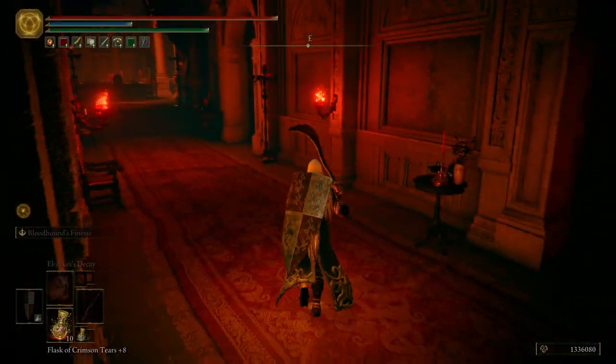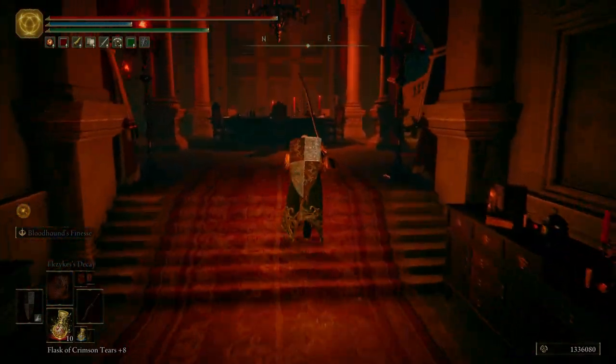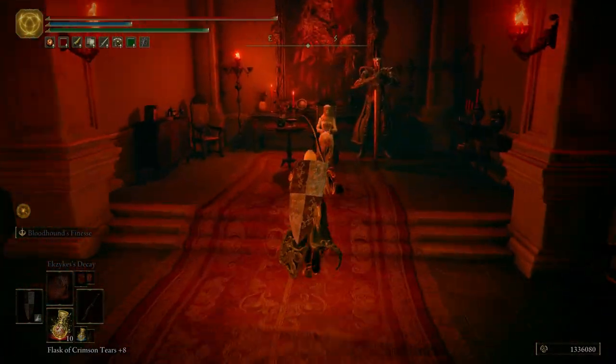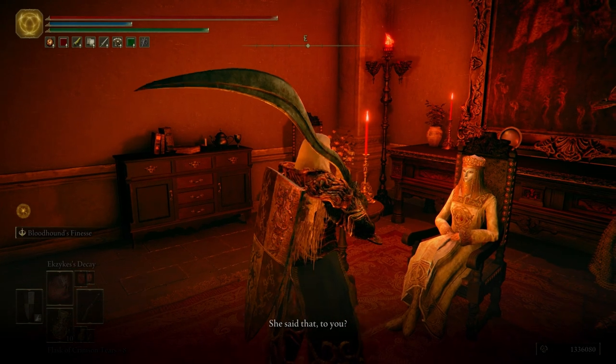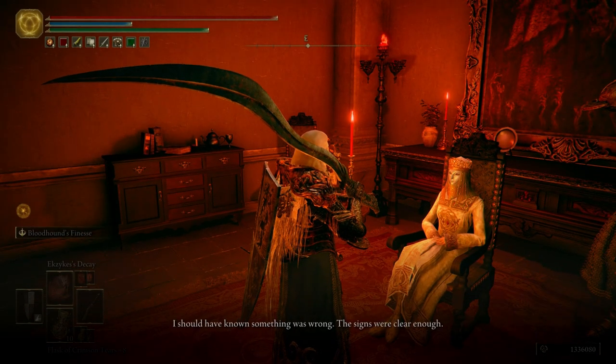Now we're going to go talk to Lady Tanith, and then we'll rest at the Grace and get a little bit more dialogue. Tanith says: 'If you follow this path... she said that to you. I should have known something was wrong — the signs were clear enough. Well, Zariah has placed her trust in you. All the more reason I must tell you that some things are better left unknown. Besides, no one should be blamed for their heritage. Think about it — we are resisting the ways of the Erdtree itself. What matters one's lineage in such a crisis?'